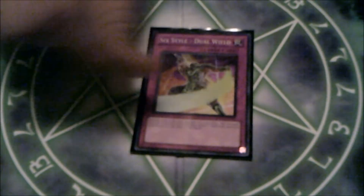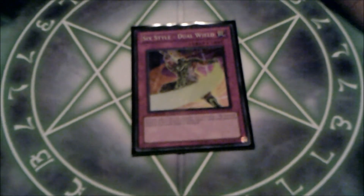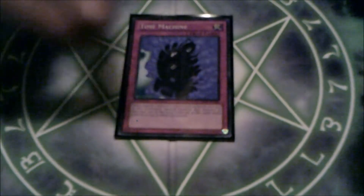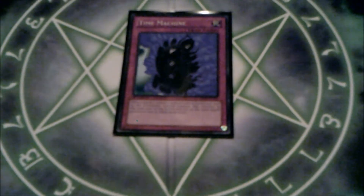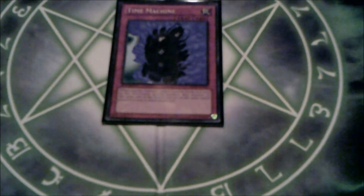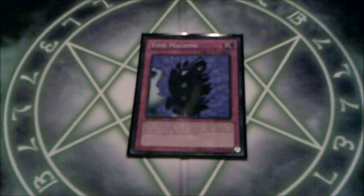I also have Six Style Dual Wield — when you're running out of space to attack and waiting for game, this gives you the extra time you need. I have a Time Machine, which is a frustrating card because in today's meta you don't do a lot of attacking and destroying by battle, but when they do, it'll bring back whatever you want — your Shien or whatever — which is beautiful. I also have Seven Tools of the Bandit, Torrential Tribute, Mirror Force, Bottomless Trap Hole, and Compulsory Evacuation Device as standard traps.